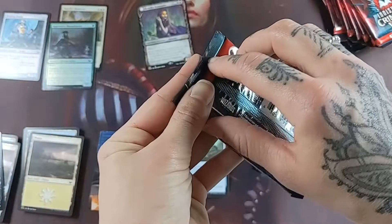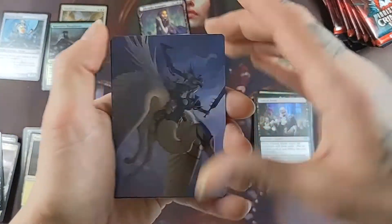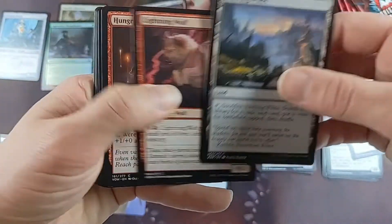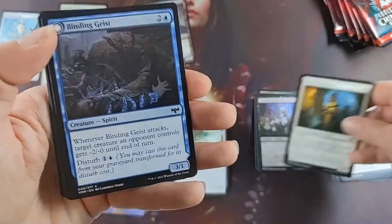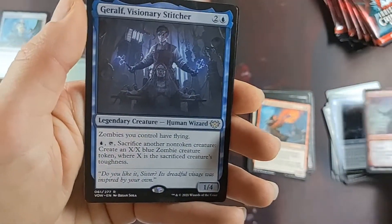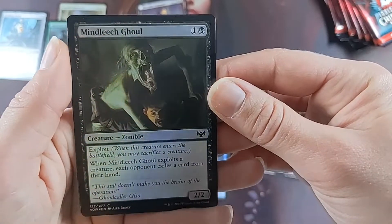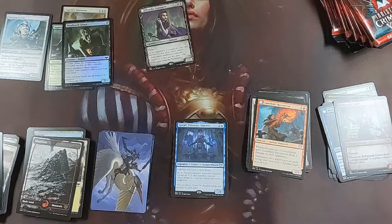Pack number two. I like the art cards, I really do. Regular land, and evolving wilds — what a classic. Another common snuck in there, another uncommon, Belligerent Guest, and a rare: Jerov Visionary Stitcher. We have Mind Leech Ghoul — that is frightening, please no. And insect tokens. Sweet.